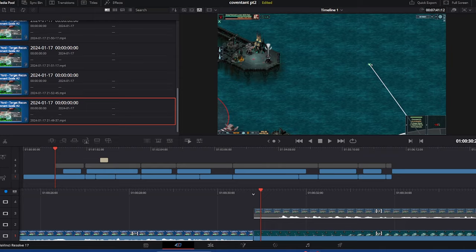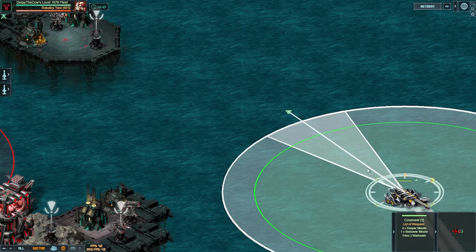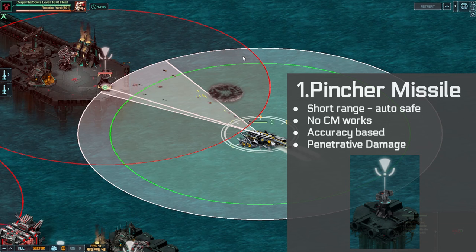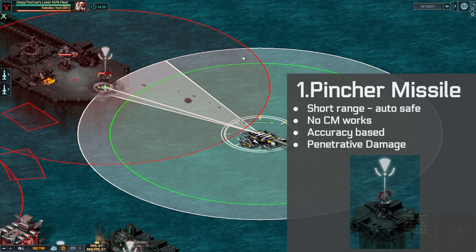Jumping into the target, I'm going to go over the different turrets and things in here. The first one is a short-range pincer missile. This one should do no damage to you — in fact, even on auto, in most if not all cases, you're going to be completely fine and not take damage. If you do get close to it, be aware that MDS-3s or sprints are not going to work against this one. Avaid would help, and this is penetrative, being that it is a missile.